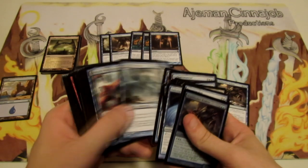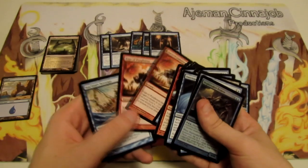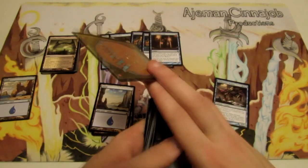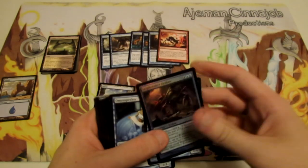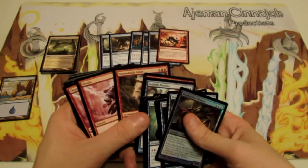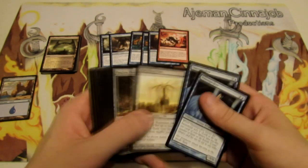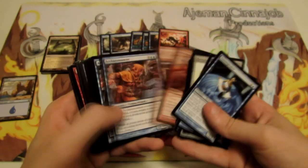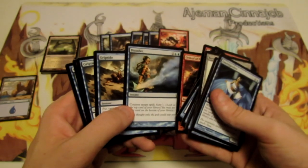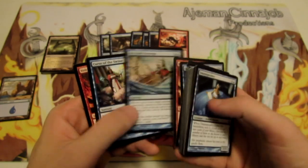I need to find room for the second Shipbreaker Kraken. Sea God's Revenge is cool, but Rage of Purphoros is a bit expensive, so I'd cut a Rage to fit the second Kraken — that way we at least have another bomb in the deck. Going up to six in the mana curve is fine because we have ways to smooth it out: Omen Speakers with Scry help, and we also have Magma Jet and Dissolve for Scry as well.